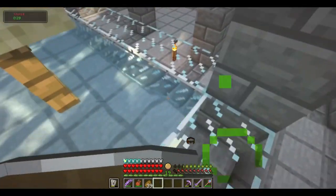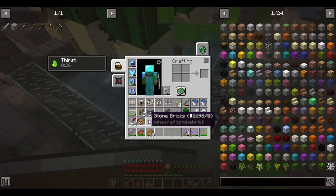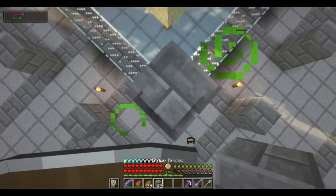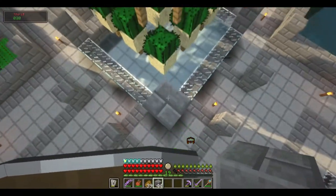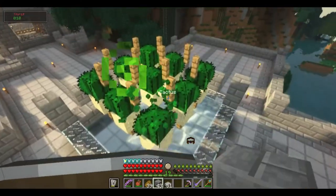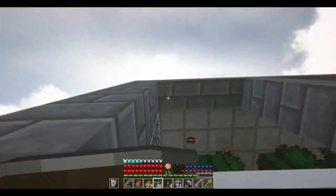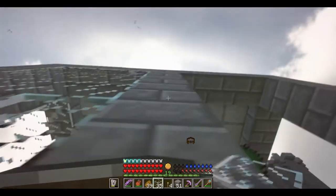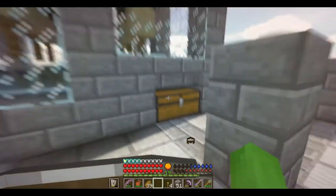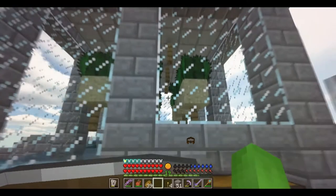Now we have a good idea of how big this thing's gonna be. How tall does this need to be? I guess I need to make it so that it covers this — this will be where the roof is. The farm is working. So there we have it — a fully functional cactus farm. That's actually doing pretty good considering it's only nine cacti.